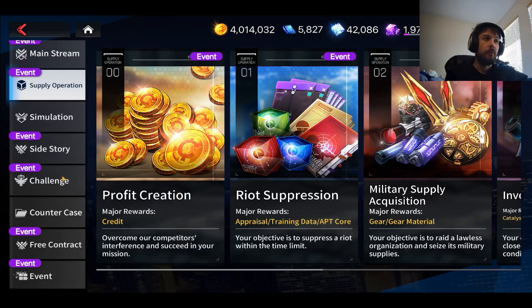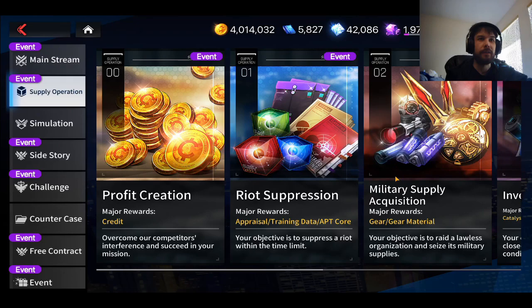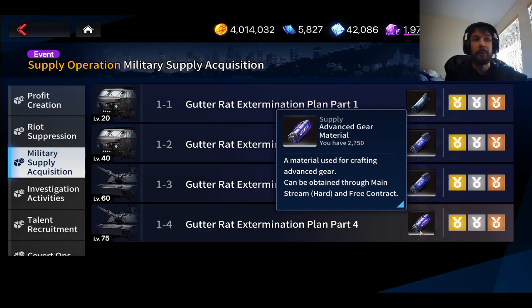Now let's talk about where you're using most of your Eternium. When you're done with all the little extra stuff like events and your side story content, you've got to hop in here to get some gear. Go to Rad Extermination — a lot of people farm here because it gives you a ton of materials — and then go to the workshop and spam craft.